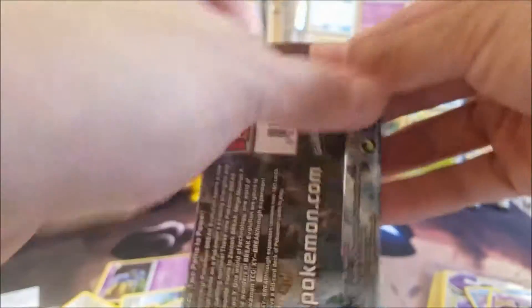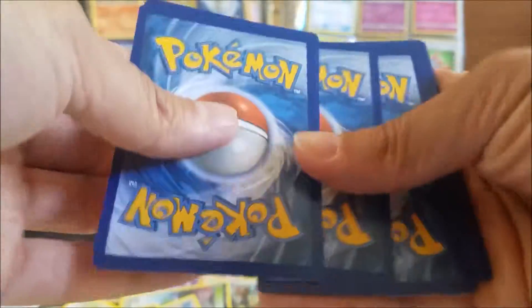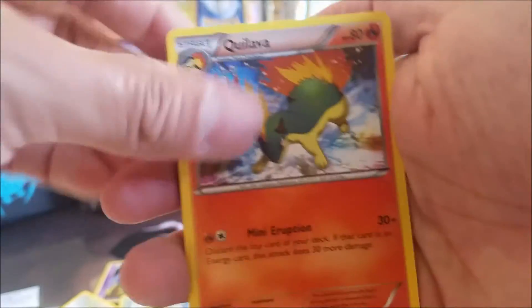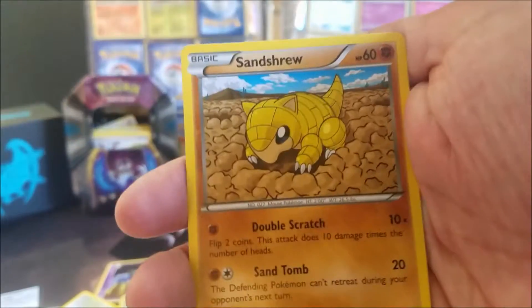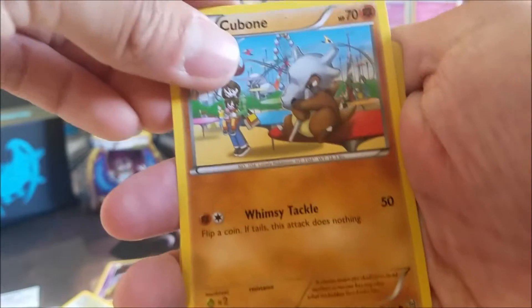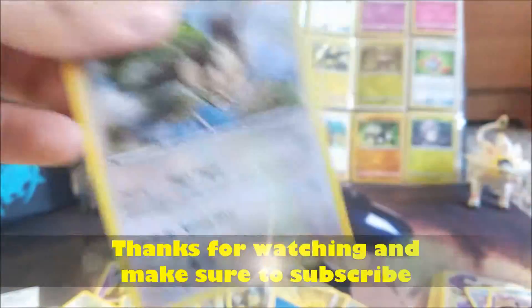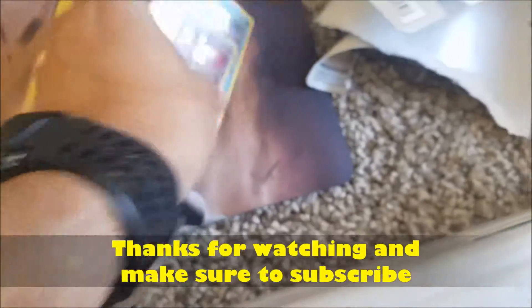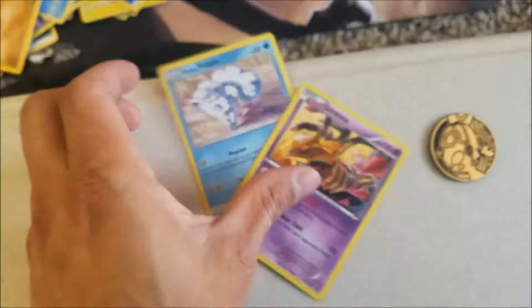I didn't realize how many Mewtwo cards are in this set — I counted over seven. If you could get one of those for a Mewtwo collection that'd be pretty sweet. We got a Cubone — that guy's always sad — and a Noctowl. Nothing special from these blisters but our last winner is getting an additional two cards.